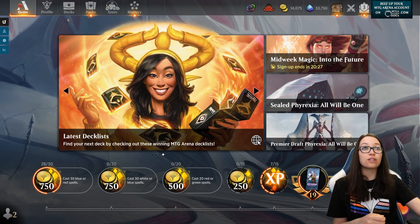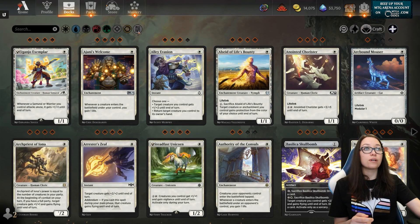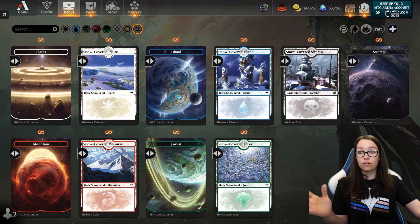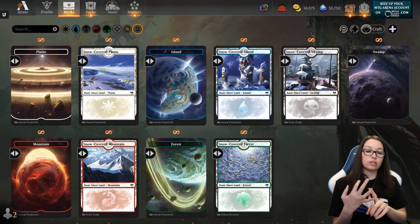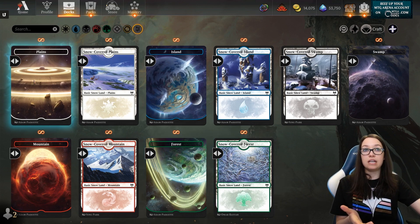What you're going to do is go to your decks, go to collection, and filter for basic land. It's going to pop this little page up for you. This is basically two types of each land — regular plains and snow plains — and then you can pick your default for each.